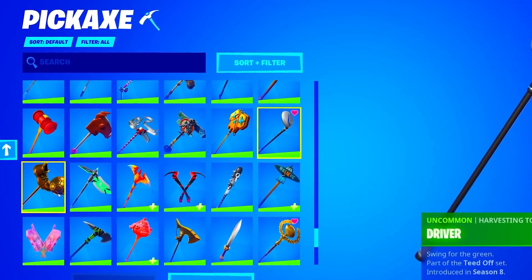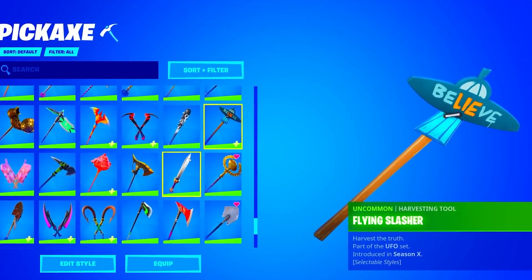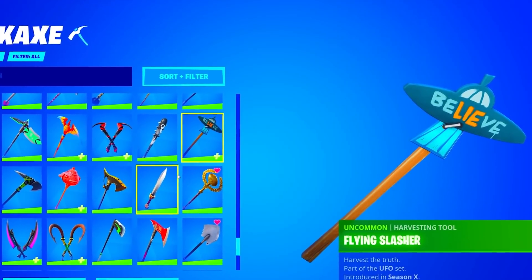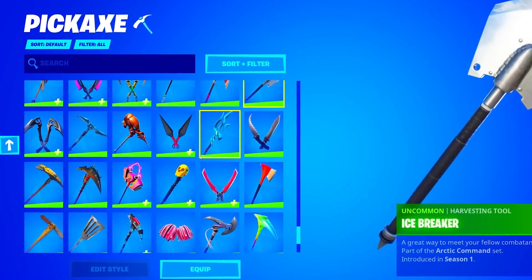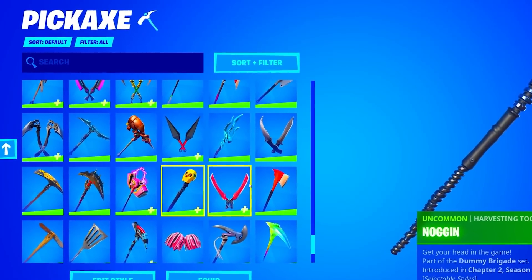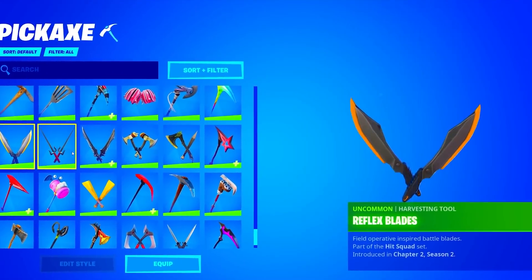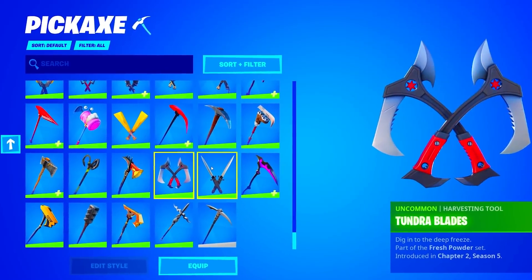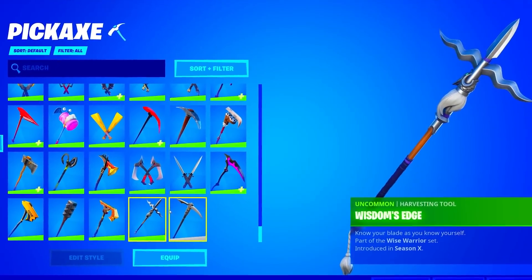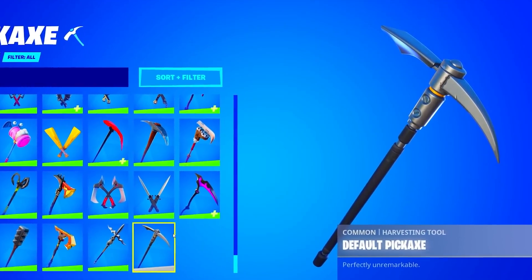We are in the Uncommon pickaxes now. The Flying Slasher — a pretty dope pickaxe I don't really see that much. The Golden Pigskin — very clean. Grave Robber, Icebreaker — another sweaty pickaxe. The Noggin is pretty sweaty as well. Quick Strike, Rainbow Curve, Stuffy Smasher, Thorn, Trihook, Trixie, Tundra Blades. And to end it off, he has the default pickaxe.